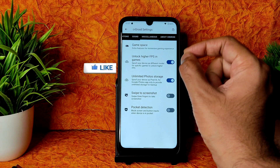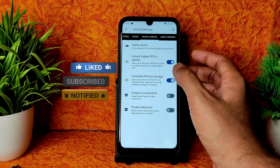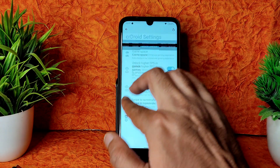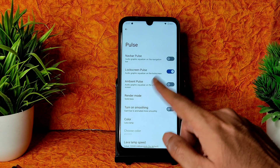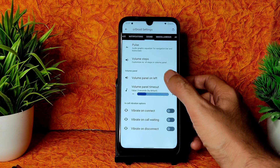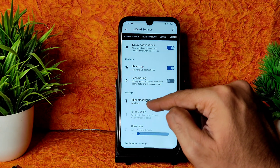If you enable the unlock higher FPS option, BGMI can run up to 60 FPS instead of 40 FPS. Unlimited photo storage is available and can be manually turned on. Swipe to screenshot is also added in miscellaneous settings. Pocket detection is included, and in sound settings you get Pulse with lava lamp effects.